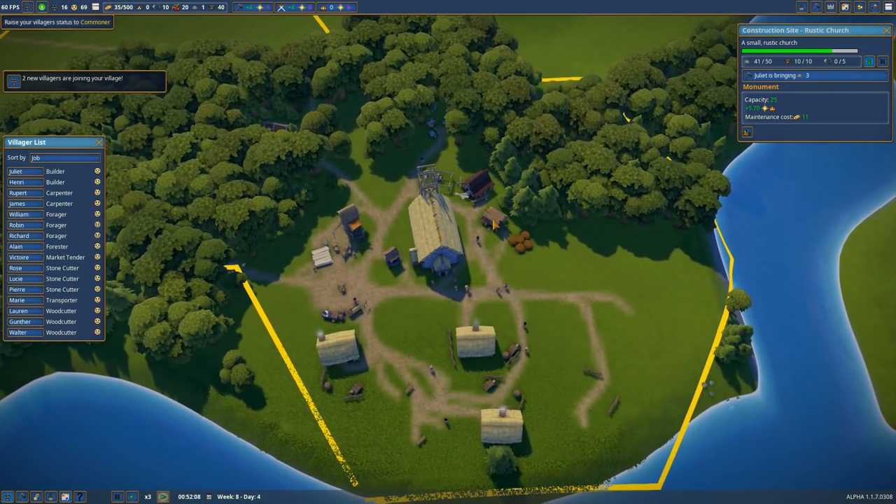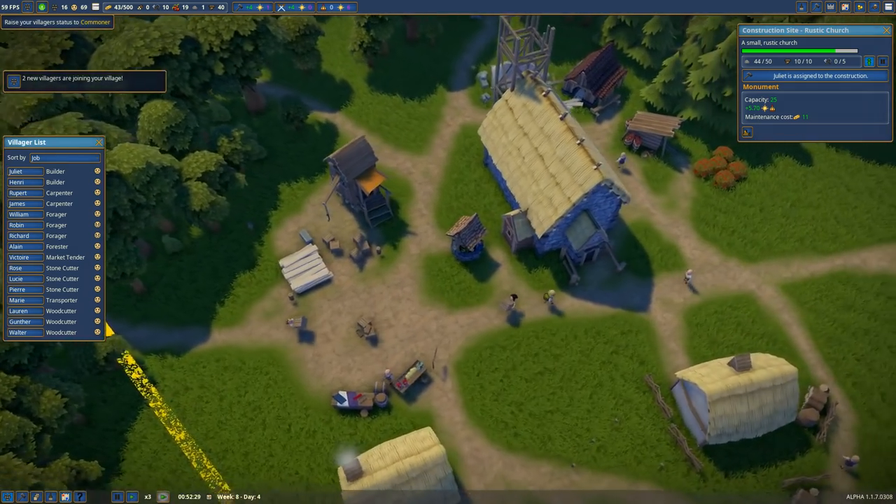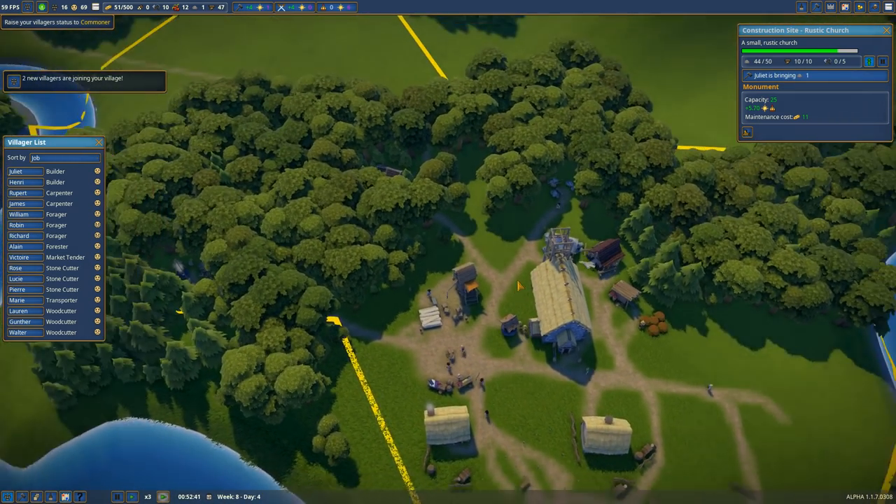Two new villagers — welcome, welcome. We could even make this the actual market, get rid of this thing. But I like this, actually — the church is close by, the houses and everything is kind of settling in. We need to build more of the houses though, for sure. Those need to be rising up.